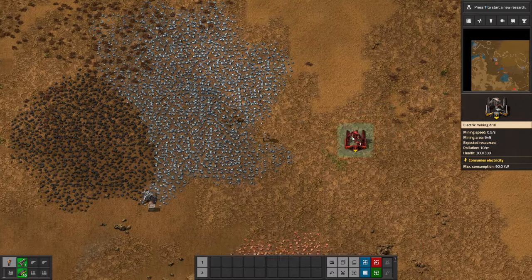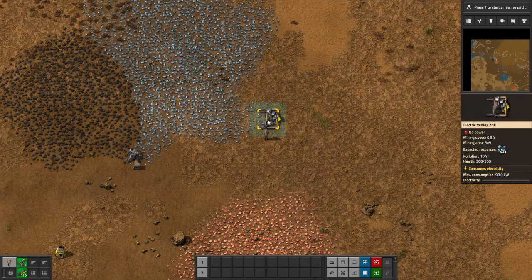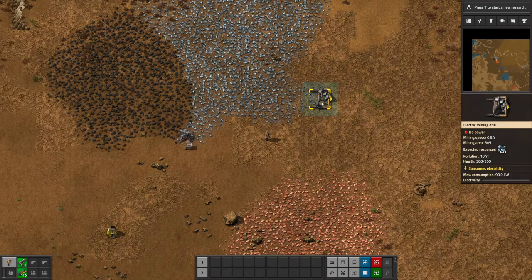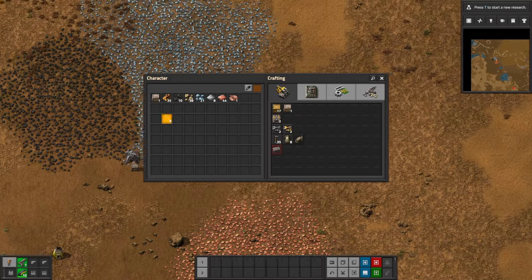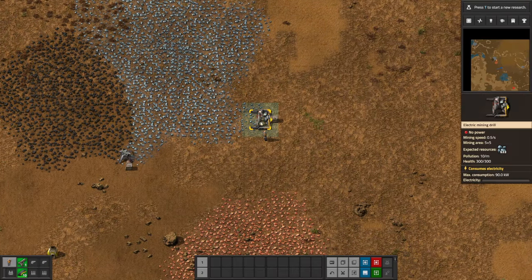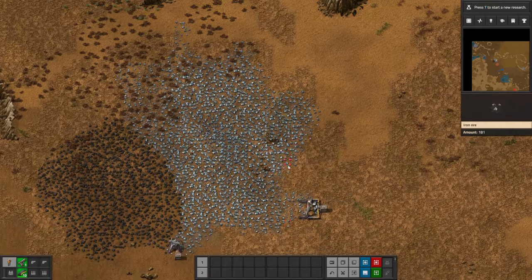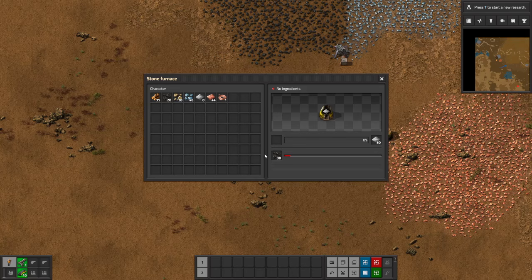We've now got an electric mining drill. I'm going to set it heading left because otherwise the copper will be in the way. It's flashing a yellow symbol — that actually means there's nothing to supply power to it, so it doesn't even mean there's no power, it means there's nothing to even supply power to yet. We've got a way to go before we can actually start using it. When we do, we'll need another chest to store the iron, so I'll put that in place already. You can rotate items with the R key before placing them down.